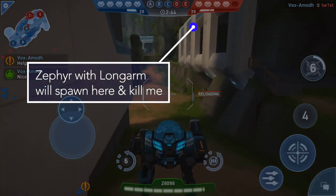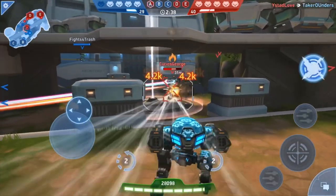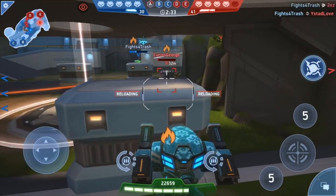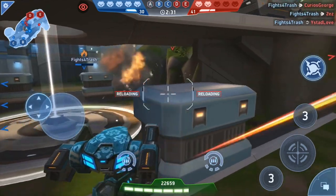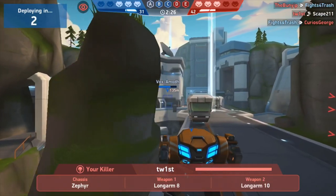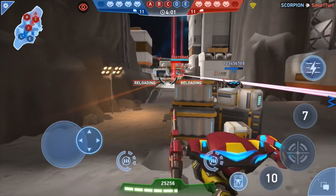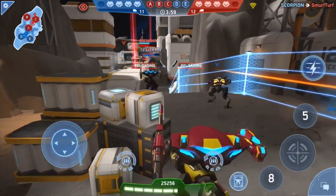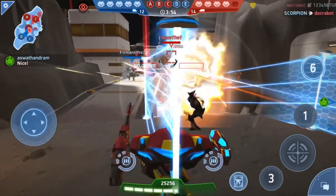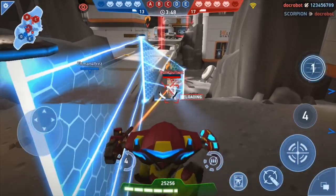Similar to spawn point awareness, some areas in certain maps have long sight lines right near enemy spawns. If you're in an open area and the enemy spawn point is visible with no cover, you're probably going to get hit by a Zephyr with a Long Arm 8 or Long Arm 10. If you're going to walk across a long open plain near an enemy spawn, be prepared to use your ability or get behind cover, or you'll take a chunk of health.